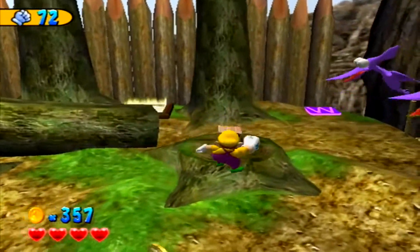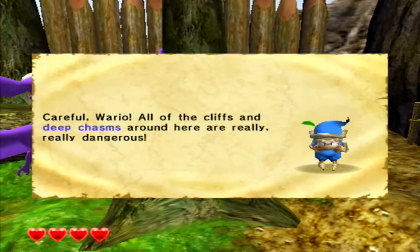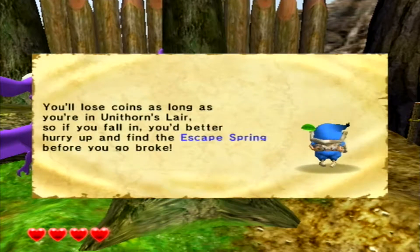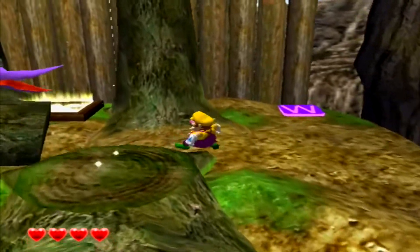A spriteling: 'Careful Wario - all of the cliffs and deep chasms around here are really really dangerous. If you fall you'll land in Unithorne's lair. You lose coins as long as you're in Unithorne's lair, so if you fall in you better hurry up and find an escape spring before you go broke.' Okay, that does not sound like somewhere I want to go right now.